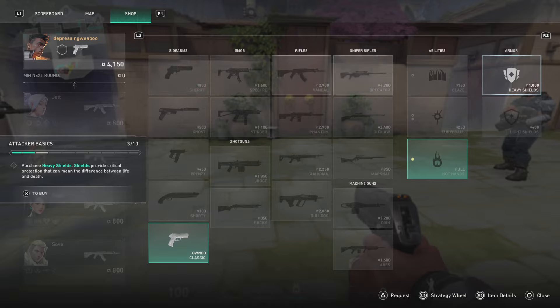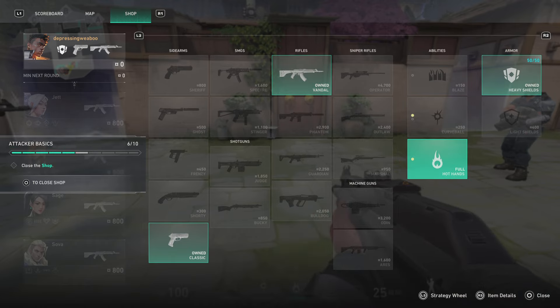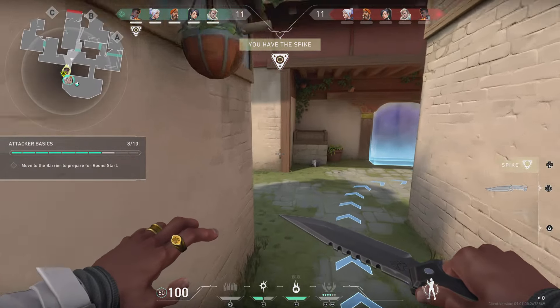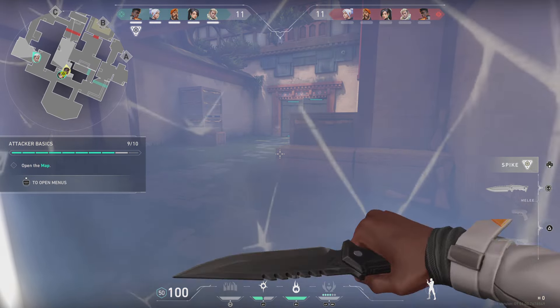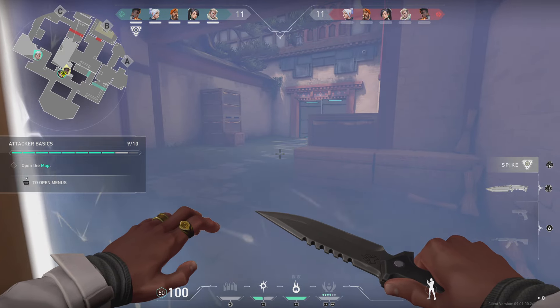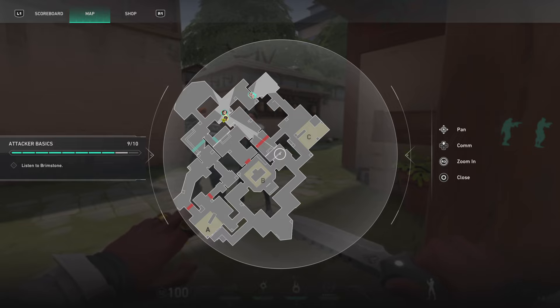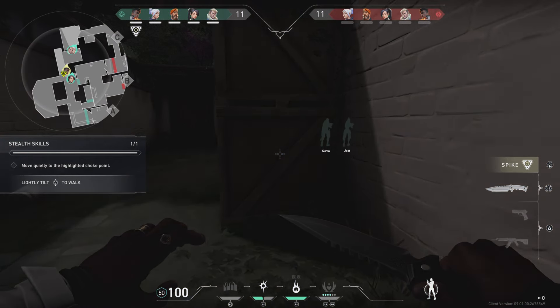You'll want heavy shields — don't forget those. Grab a vandal and prepare your curveball ability. Grab the spike, then move to starting positions. Time for the plan — open your map. This map has three sites we can hit: A, B, and C. Phoenix, you take the spike on this path to C site and then plant. Sage and I will stick with you. Jet and Sova, you two go C long. Now the enemy's listening for us, so keep quiet. Let's sneak to the choke point.